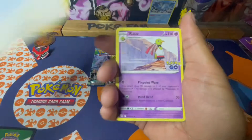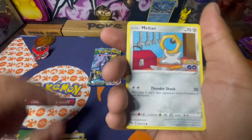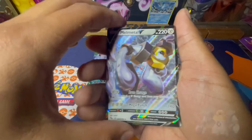Lance, Solrock, Onyx, Meltan, Magikarp, Atom — we got an Eevee here and a Melmetal V.